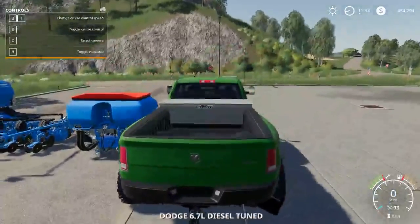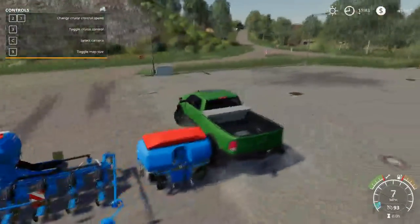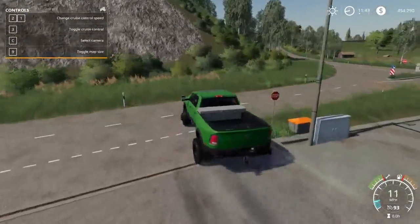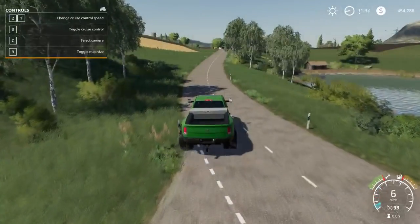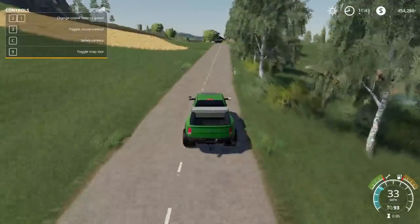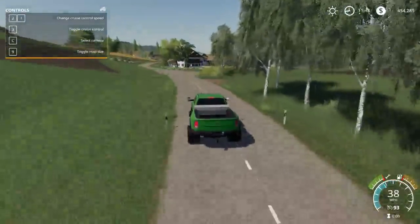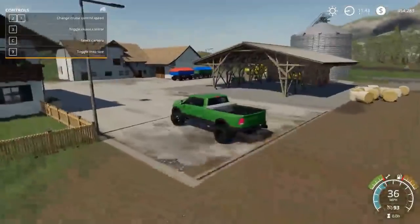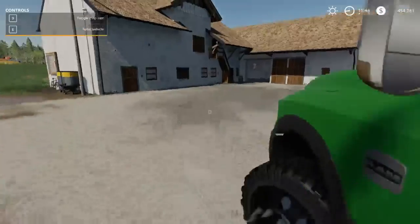Let me see if the tailgate drops down — doesn't look like it does, but that's fine. Driving it back now — she's nice. Oh, the brakes! Watch this: I'll get going, let go of the gas, and it brakes instantly. It handles really, really well. Kind of weird how it stops on a dime when you let off the gas.